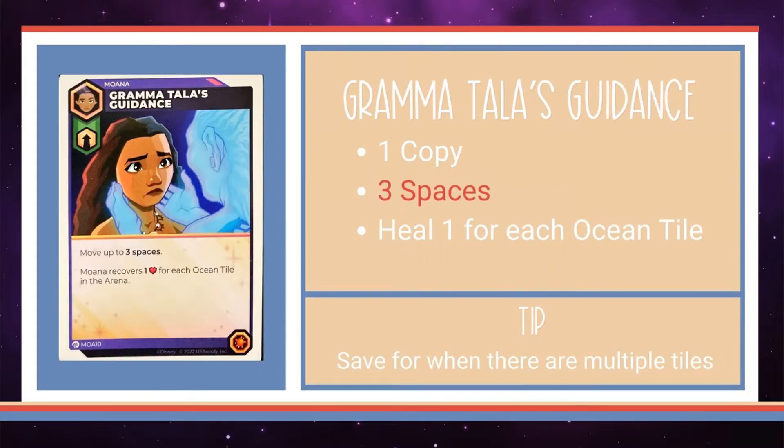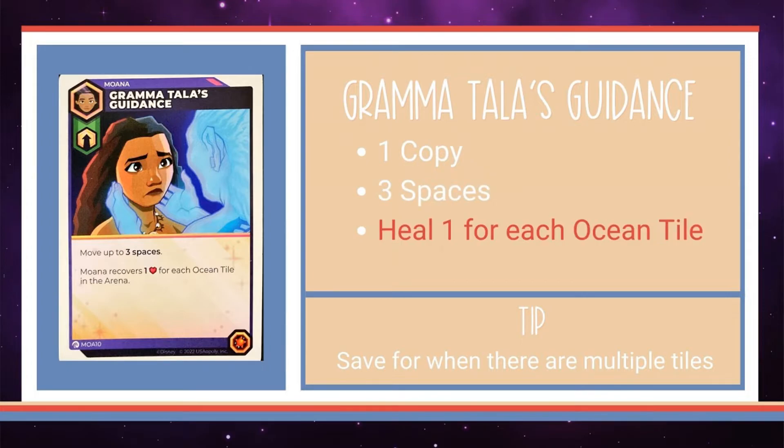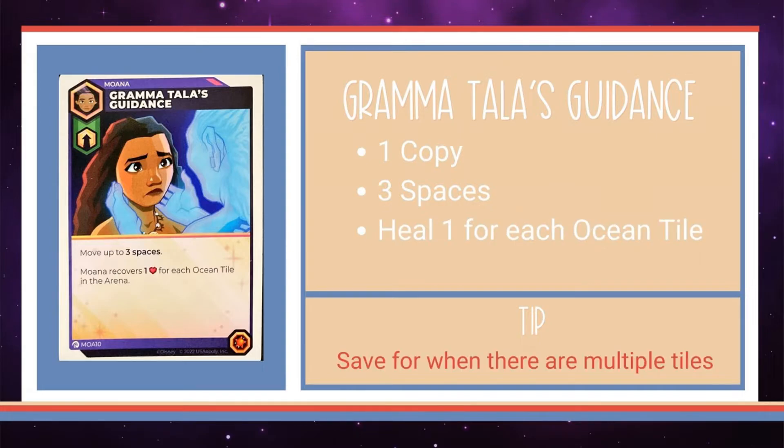When all else fails, there's always Grandma Tala's Guidance. With it, you move three spaces then recover one health for each ocean tile on the board, meaning healing zero to three health. Besides Chosen by the Ocean, it's her only opportunity to heal, so use it when you have at least two of the tiles available.